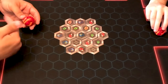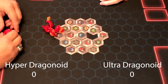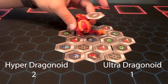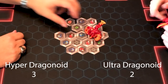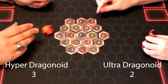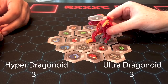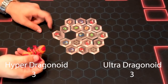You want to go first with Dragonoid Ultra — I have Hyper, he has Ultra. Okay. Get that one — ooh, I think we got a yeet. Got a yeet.